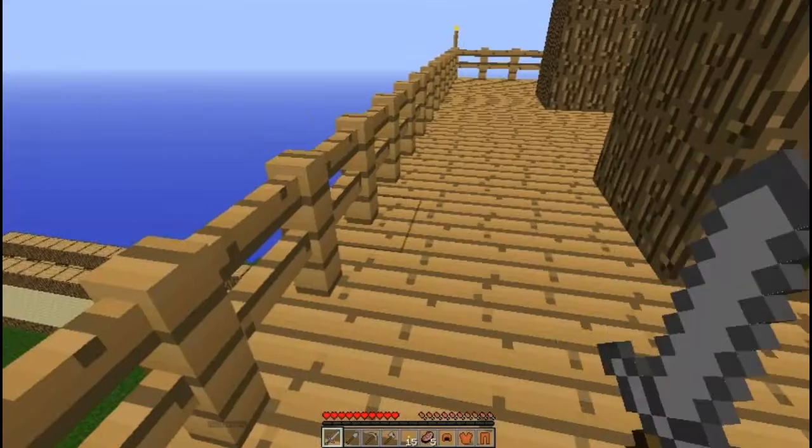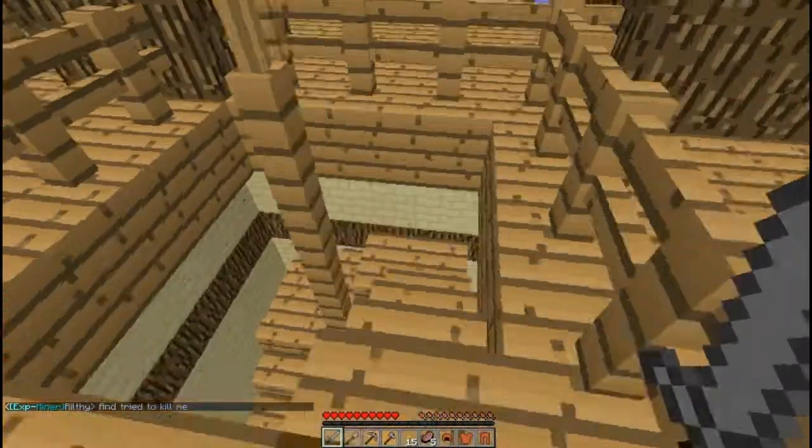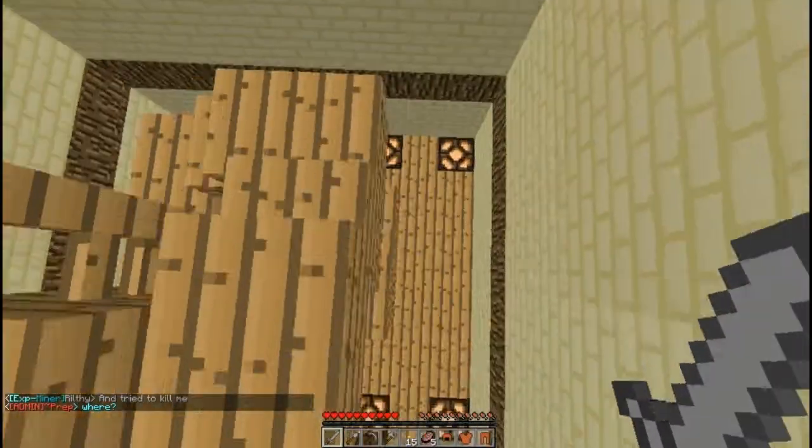I think this is actually a fort. I don't know much about this place, but we're going to change that. Let's hop on down this fire pole — I wish I could hop down like that.